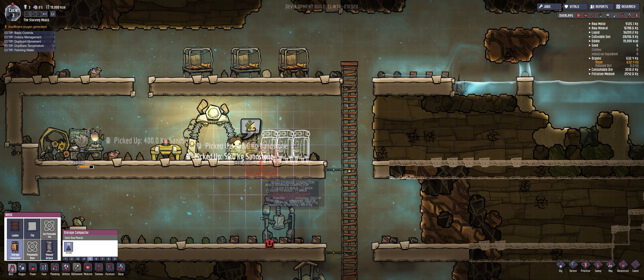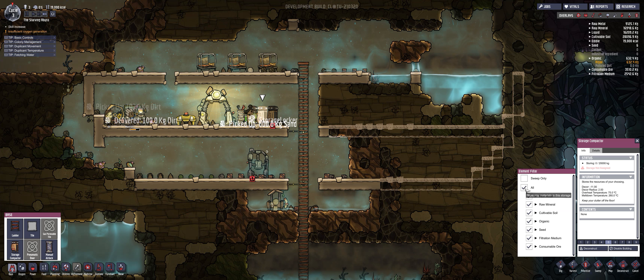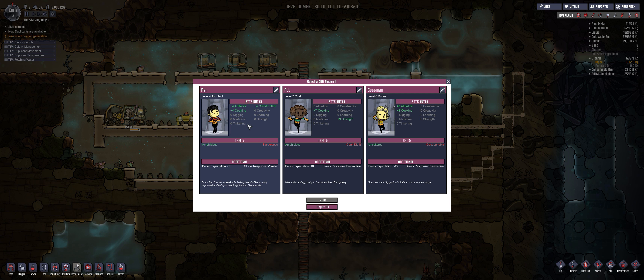Three of those storage bins should be sufficient to get us going. We'll empty out the organics at some point as soon as we have the toilet area set up properly. The new colonist offer has appeared — they're a vomiter but destructive. They have athletics, construction, and cooking — cooking wouldn't be terrible, and minus five expectations of decor is pretty good — but they're destructive, so they can be returned to the void.